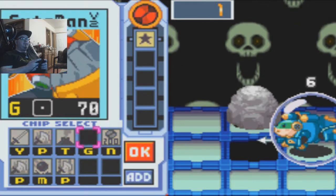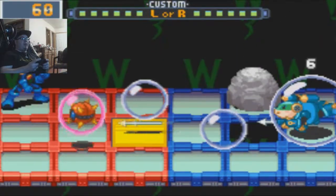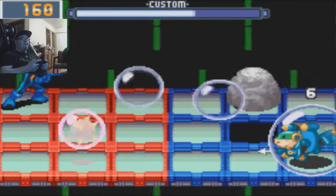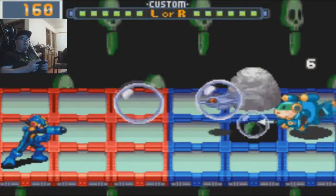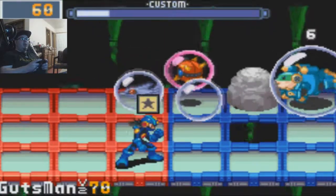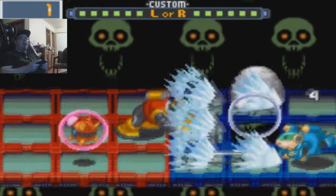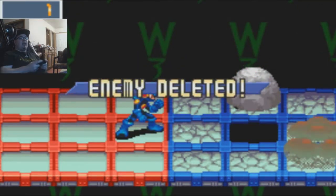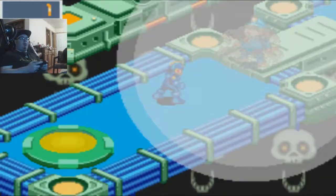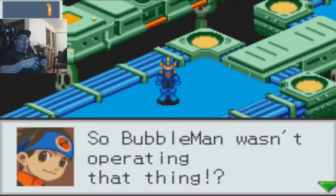I just gotta get — no. First off, I'm not letting that damage hit me. The thing is, he's gonna hide behind that stupid hole. I gotta get that bubble off him first. There we go — got him. He's dead. See ya later, Bubble Man, you prick. And we countered him too. Just win! Alpha will absorb you! Well, he's dead. Bubble Man wasn't even operating the thing.